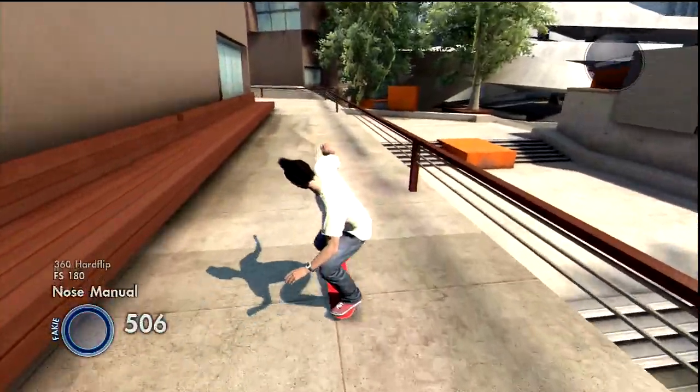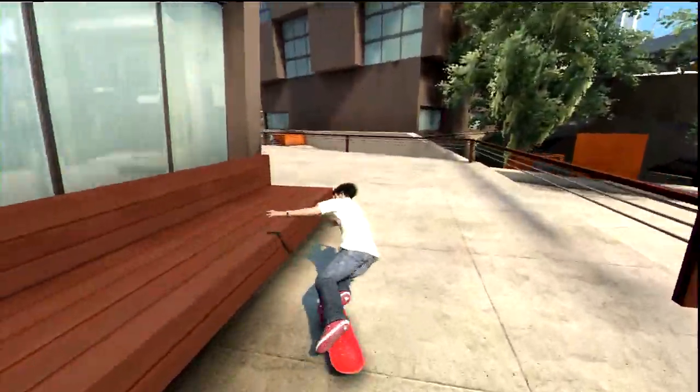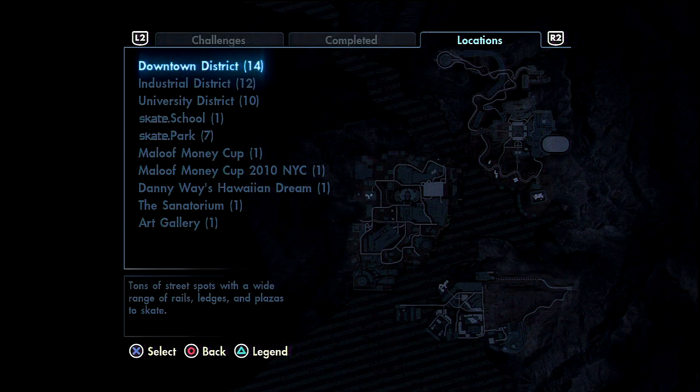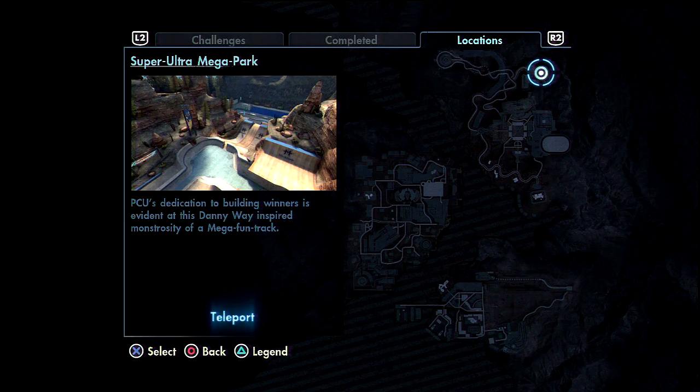Hey guys, what's up? It's Truly Dope here, bringing you a commentary for EA Skate 3 on how to do this super launch glitch. First, go to challenge map locations, University District, Super Ultra Makeup Park.